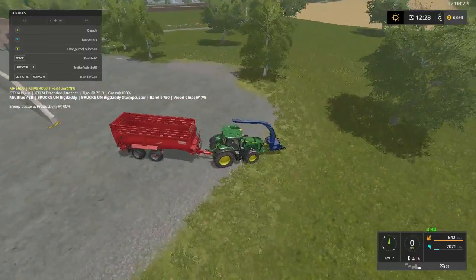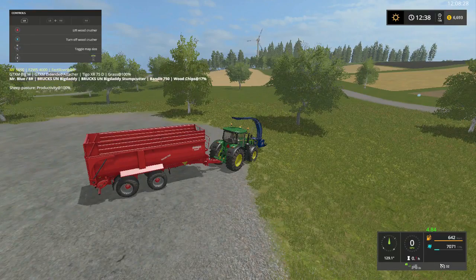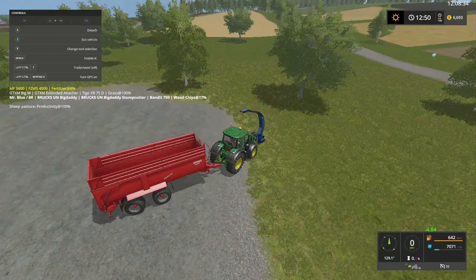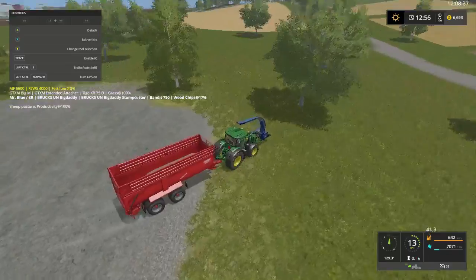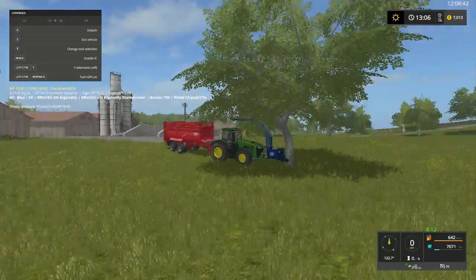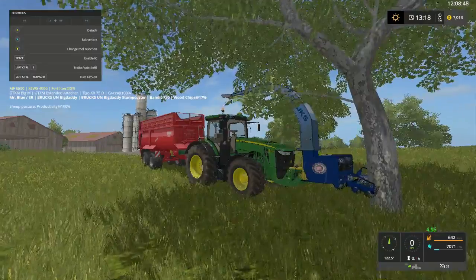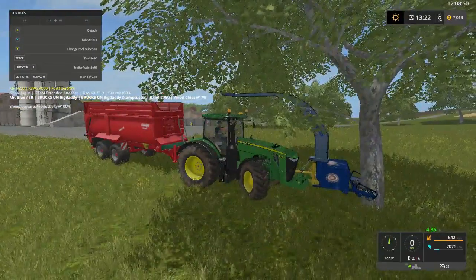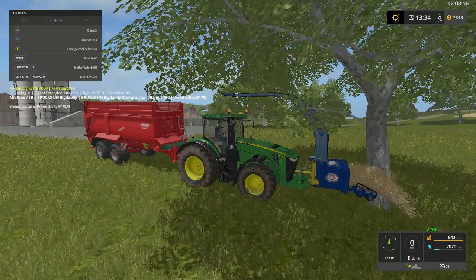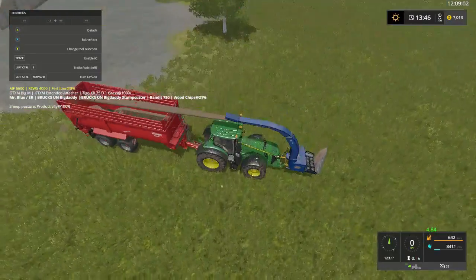Alright, I finally got this thing working, I had to reset it. Let's turn everything on here. That's probably better with a forklift tractor, but the John Deere's got more power to pull the load. Let's zoom in here so y'all can see it. You just got to catch it right on the right spot, and voila, the tree's gone.